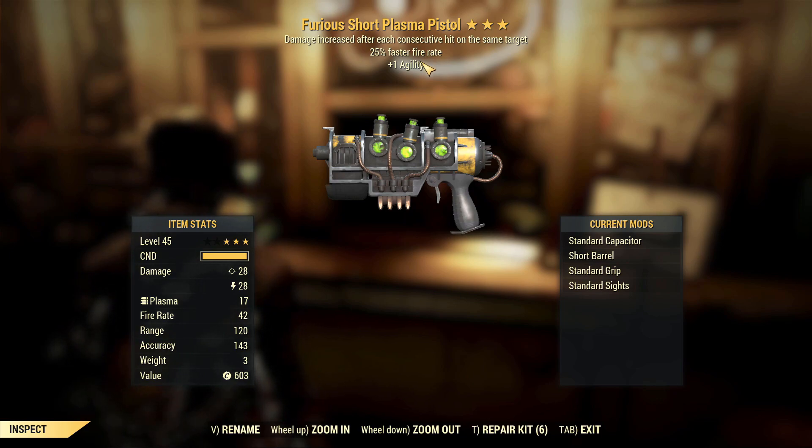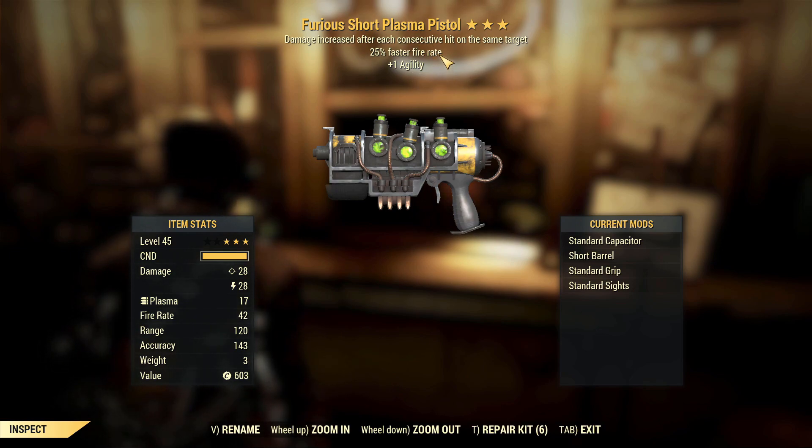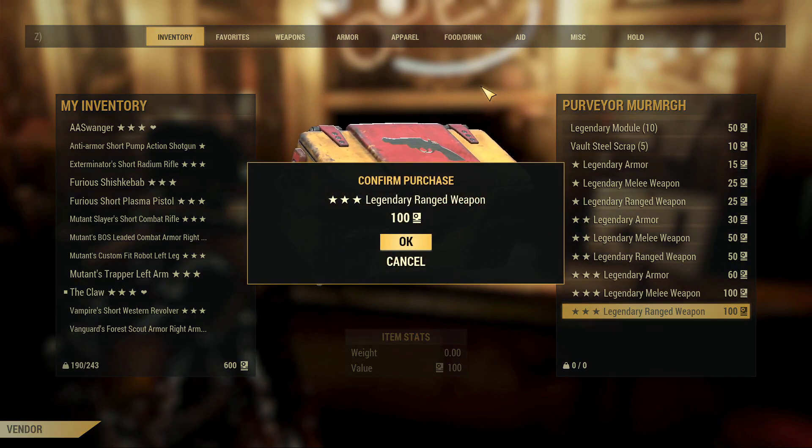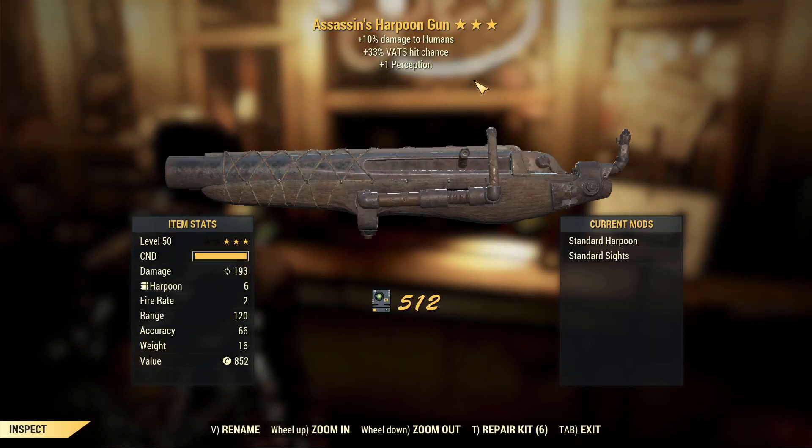Furious Short Plasma Pistol. With furious and then faster fire rate, that technically makes it okay, though it's not the most powerful weapon in the game. Not the best combination of effects on this type of gun, but actually something decent for definite.